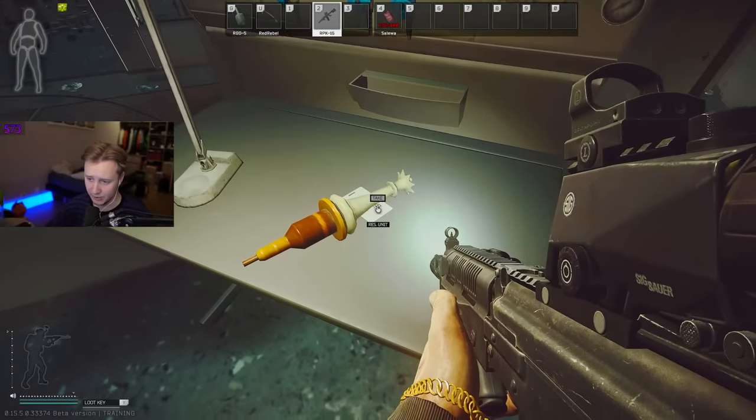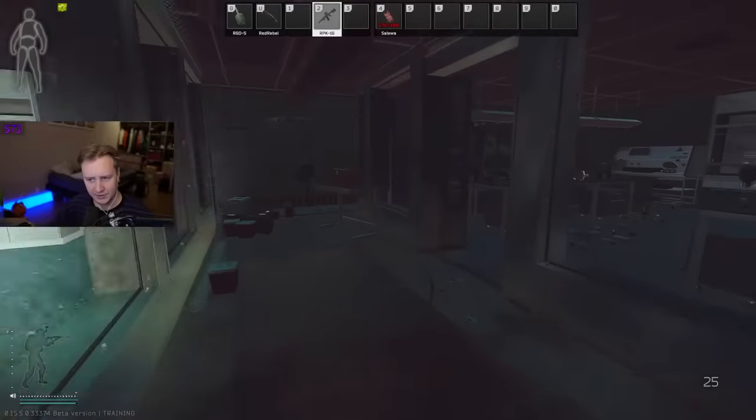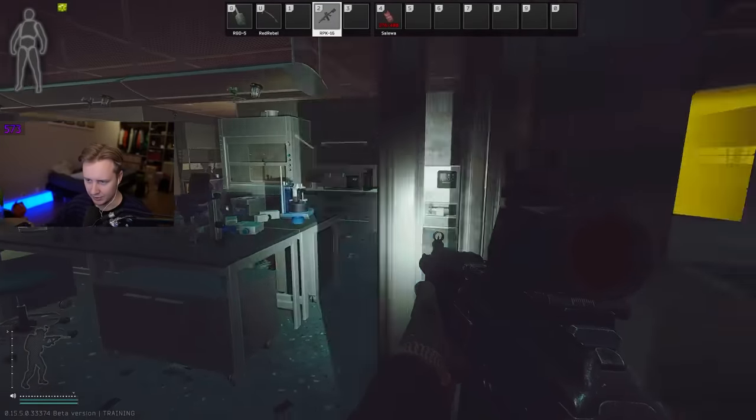Another spawn for the key card — Residential Unit — by the way. Then we're going to head a bit further. Same thing applies to this room: check the tables, check the microscopes.